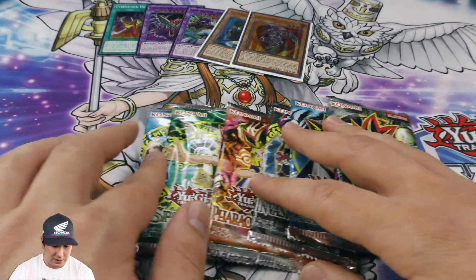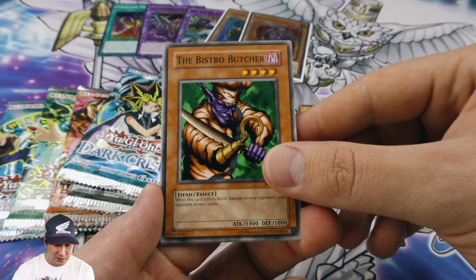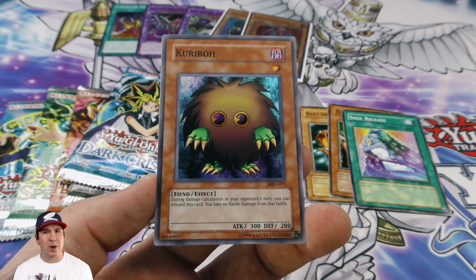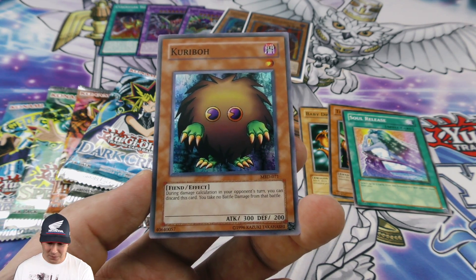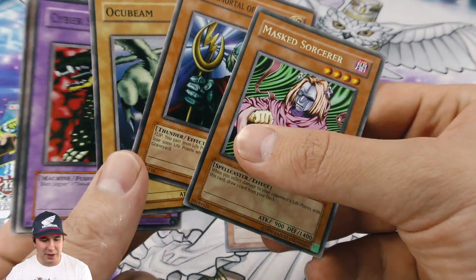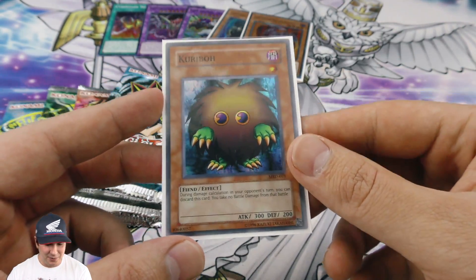Now the classic booster packs — we'll open Metal Raiders, got a Baby Dragon, Soul Release, and then a foil Kuriboh as our first pull! I actually have a little story with this one: back at an SJC tournament in the last round on the bubble — it cut to top eight — this guy mega-morphed his monster to attack over his opponent's Spirit Reaper in attack position, and the opponent Kuriboh'd him, winning the game on the last turn in time. Absolutely crazy — and he had side decked in Kuribohs!